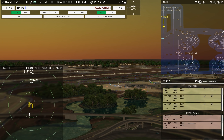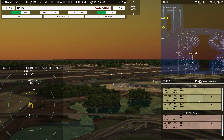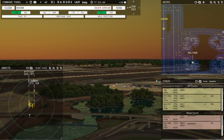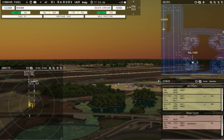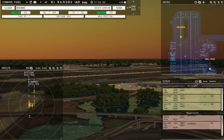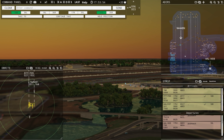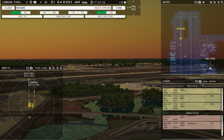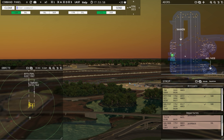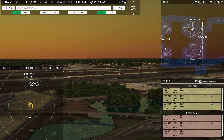The camera thing is kind of buggy still — it sometimes flips between everything, which is okay I guess. 444 Delta November, taxi to ramp via Juliet Alpha — there we go. Southwest 197 requesting push and start — Southwest 197, pushback approved, expect runway 17 right.